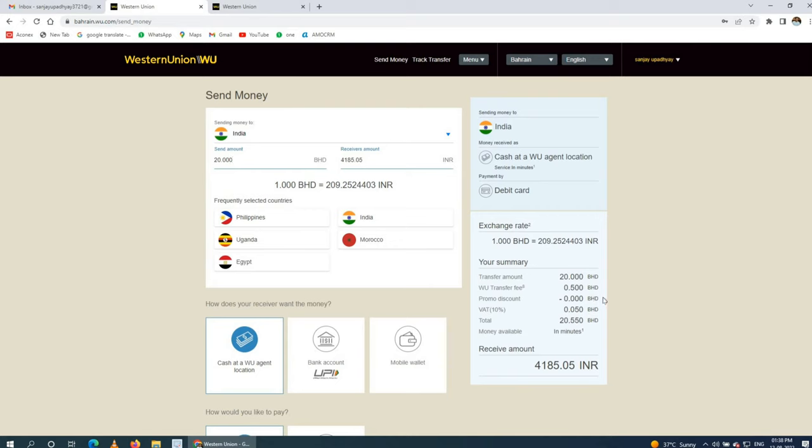After pressing Enter, it directly converts the amount. The Western Union transfer fee is 0.5 BD. If you go with other exchanges like NEC or any other transfer service, the minimum charge is 1.75 BD per transaction. Here you get it for only 0.5 BD, and if you have rewards, the fee will be cancelled and you get it free.